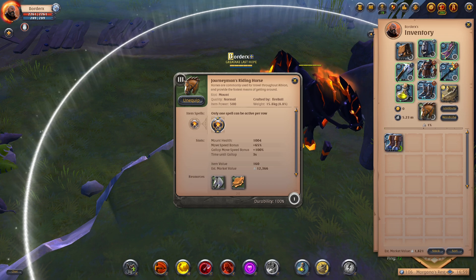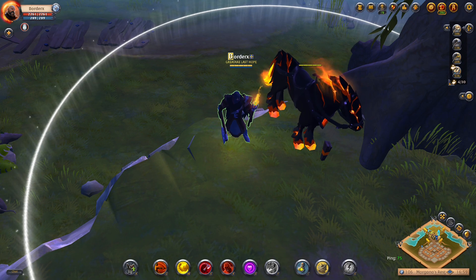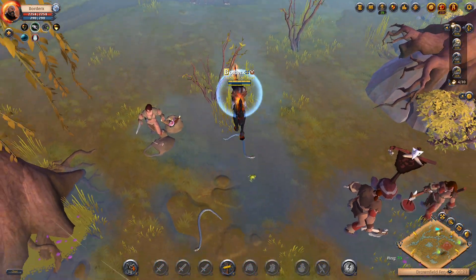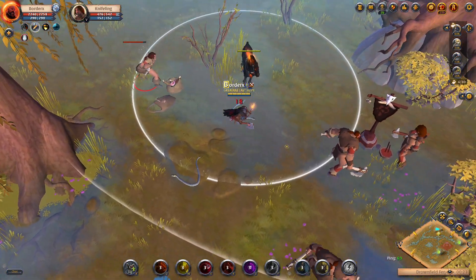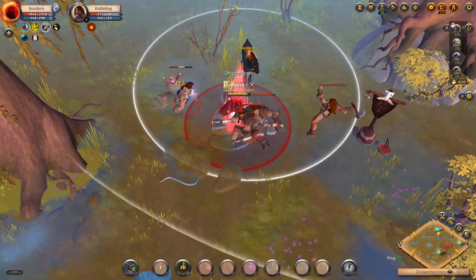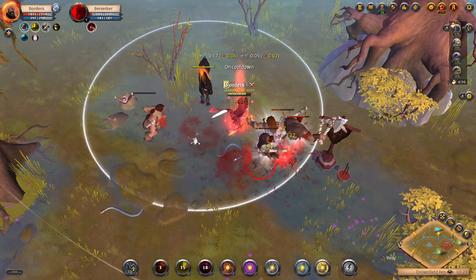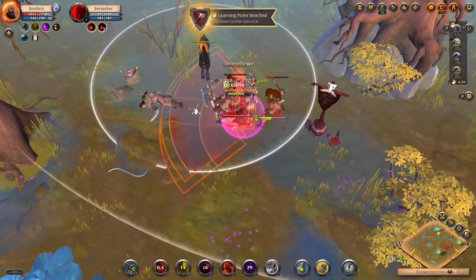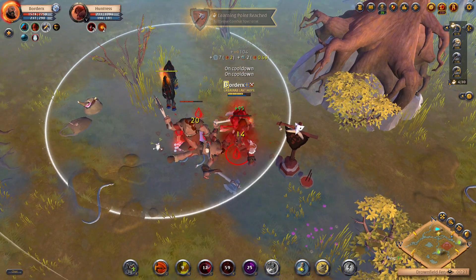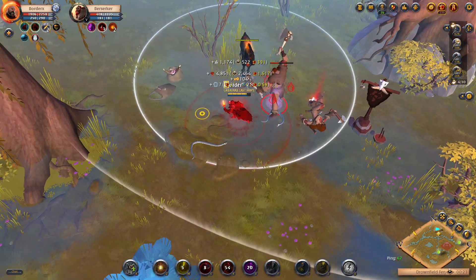This build will give you lots of sustained damage and healing to farm through mobs. In case you get into trouble, you'll have your boots to run away from enemy players. The first zone we're going to be checking out is Drownfield Fen, which is a Tier 5 zone. Right away I noticed the dense amount of mobs just waiting to be farmed, which brings me to my first tip: if you're a solo player looking to fame farm, Tier 5 black zones will likely be your best option.